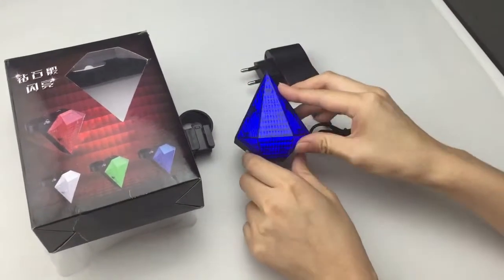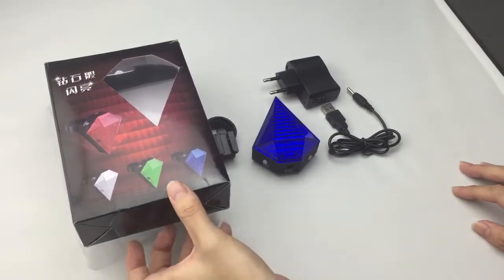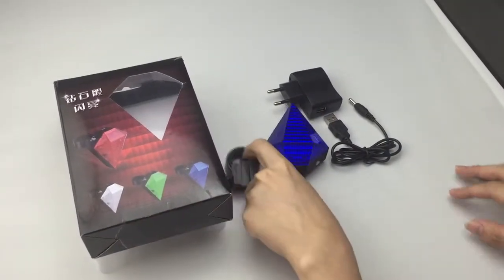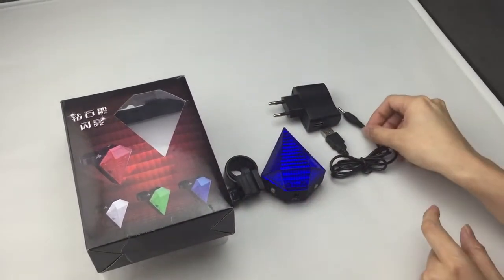This diamond red light hover set includes one piece gift box, one piece bracket, one piece light, and one piece charger.